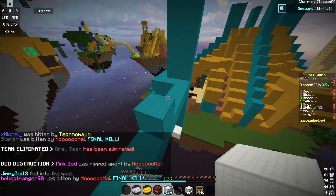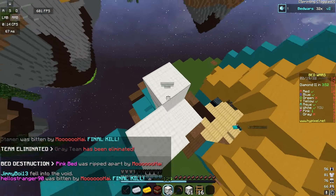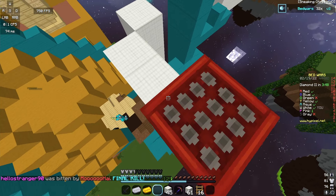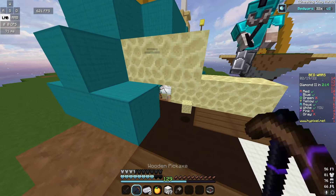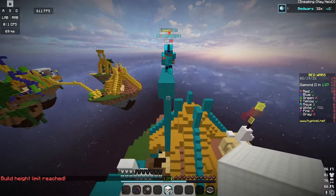In the middle there's diamond generators which get you stuff like Sharpness, and there's also emerald generators in the middle which get you generally the best items in the game. Oh no, their bed's open — got the bed and I killed one! Alright, thanks for playing Fortnite after I fell all the way down.